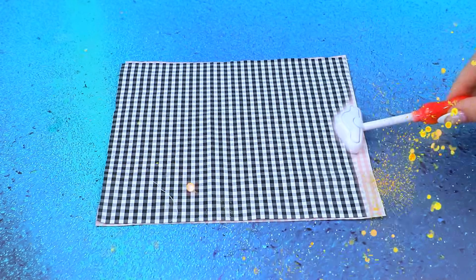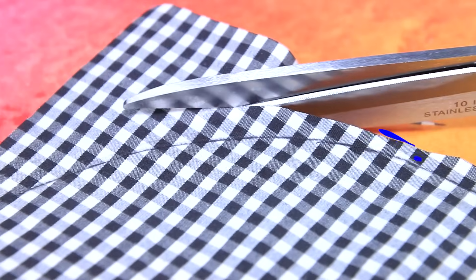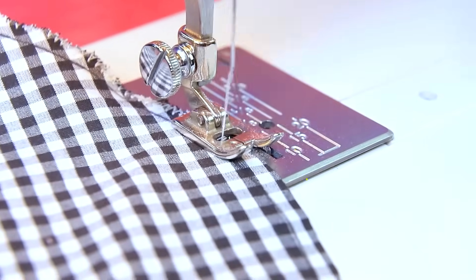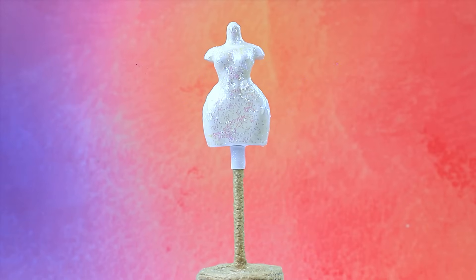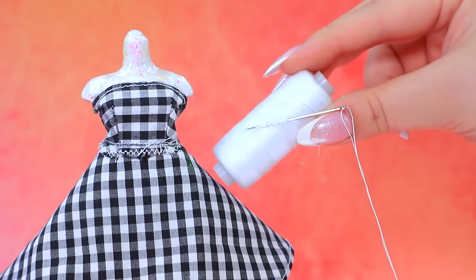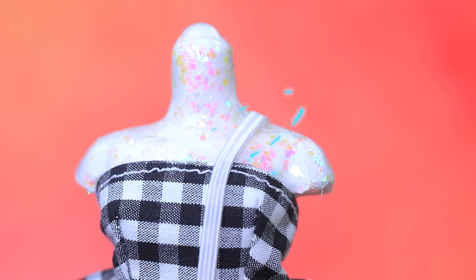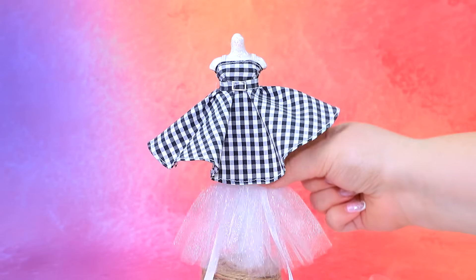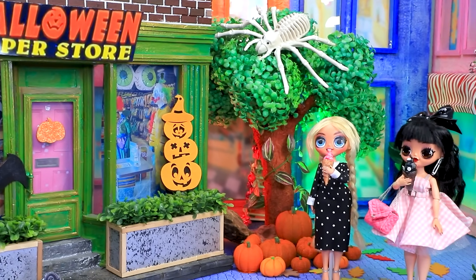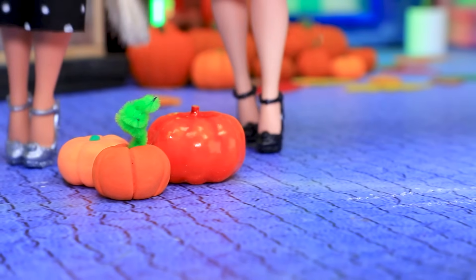Checkered fabric — change the color, black and white. The perfect circle — finish the edges. Mannequin — the skirt fits perfectly! Let's craft the top. Sew the pieces, straps, belt, tulle underskirt — a beautiful dress! Wednesday and Barbie are walking through the city.